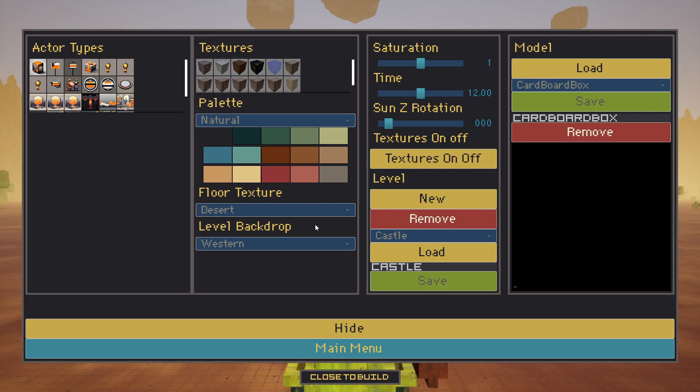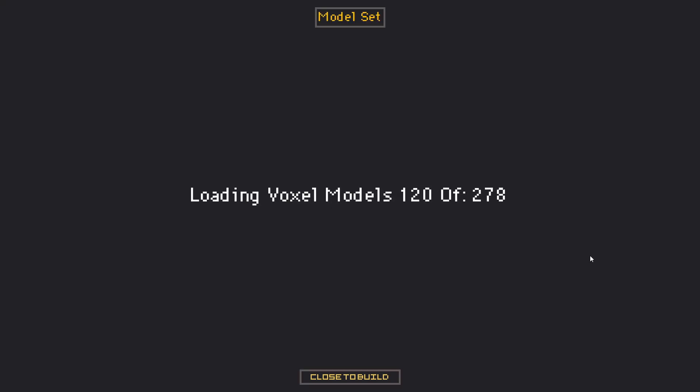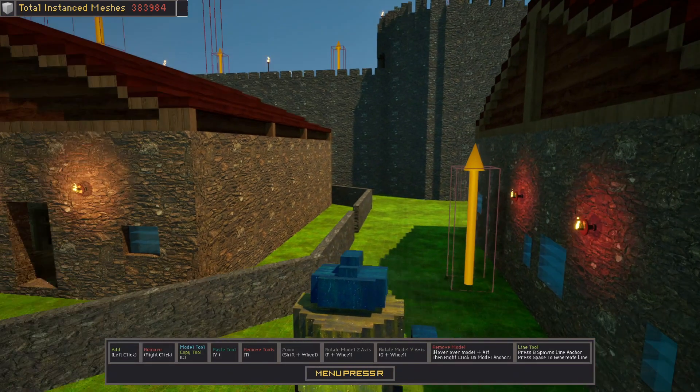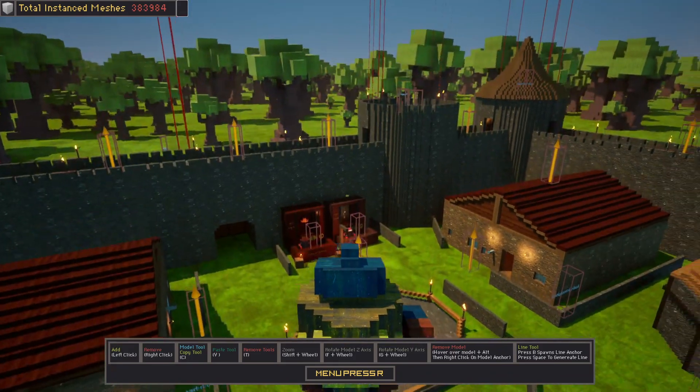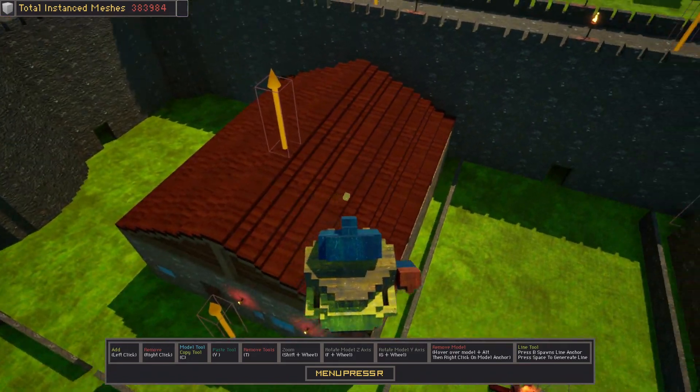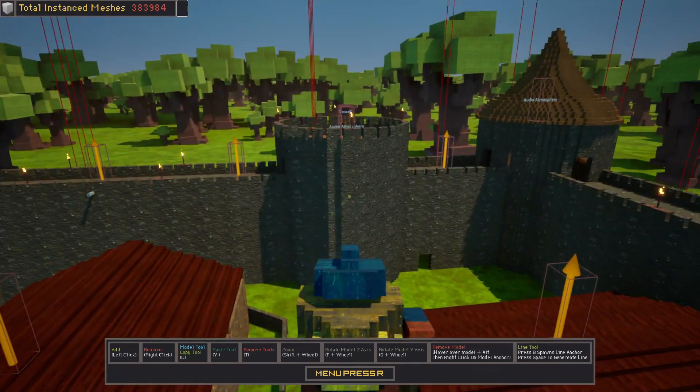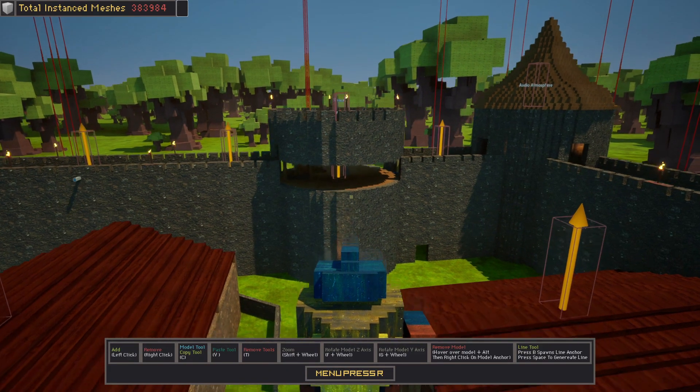So what can we actually create with this? Well, you can create your own models. Here is a castle built from a lot of different models. Once you have one model, you can spawn it multiple times and level creation goes very fast. Here I'm using Alt while hovering over a model — and if there's a light attached to it, the light is going to fall down. That's what it's programmed to do.